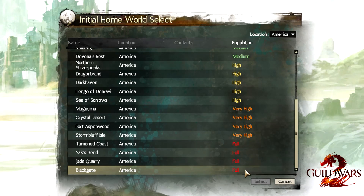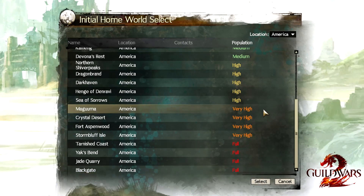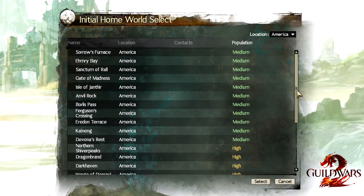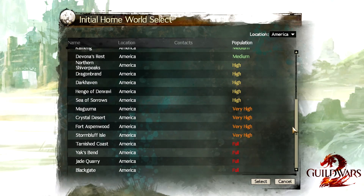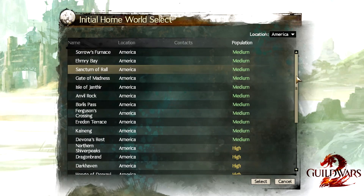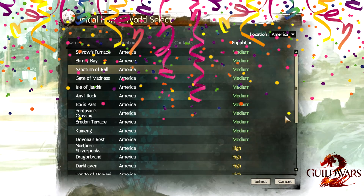If you have friends already playing the game, ask them if they're into world versus world. If they're not, then it's really not that big of a deal. If you're just going to jump into some PvP or explore the world in PvE and play the story, make sure to choose America or Europe and then the server after that really doesn't matter that much. Don't worry about choosing a high-population server — you can easily choose a medium population server and you will always have people to play with, as the mega-server system ensures there will always be players in your map.